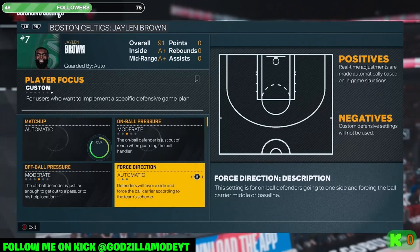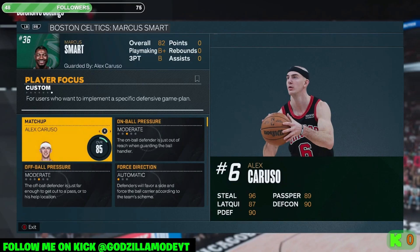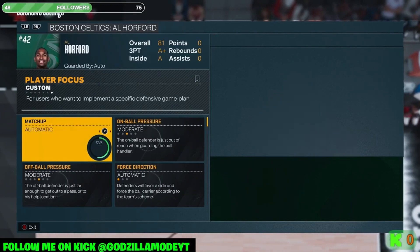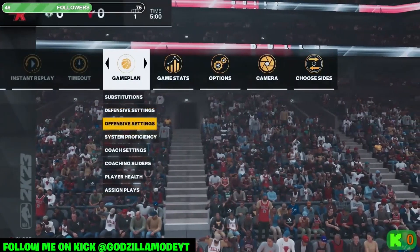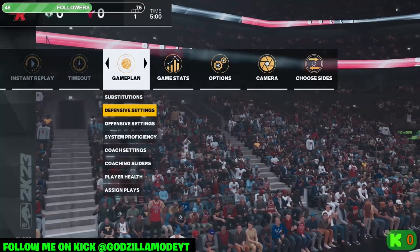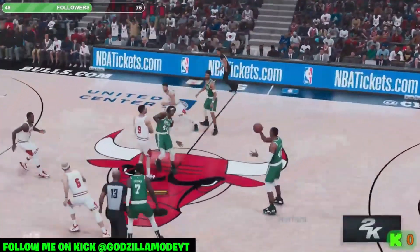Put your second-best defender on their second-best scorer, your worst defender on their least dangerous scorer like Marcus Smart. Throw your big on their big. If they're running two bigs, take out Caruso and throw in Patrick Williams. Then go to coaching settings and turn Help Defense all the way down to either 10 or 0. Do not run anything more than that. These settings force your opponent to make reads and make it really hard for them to score.